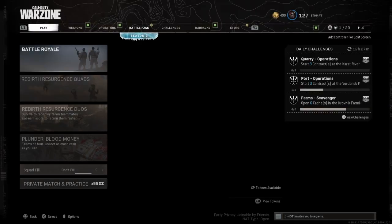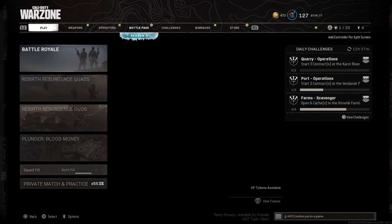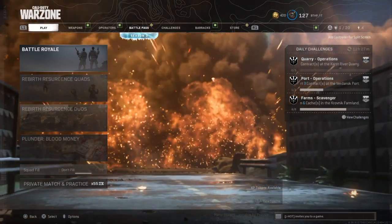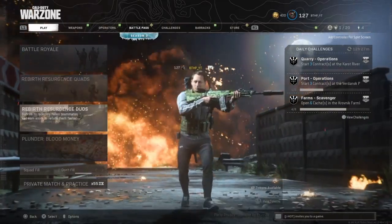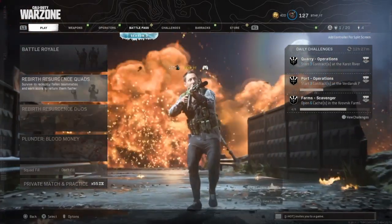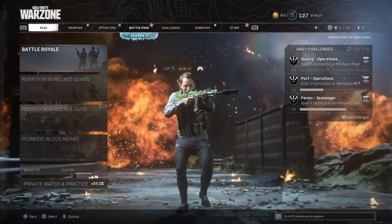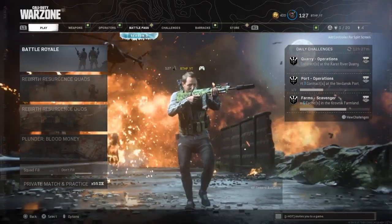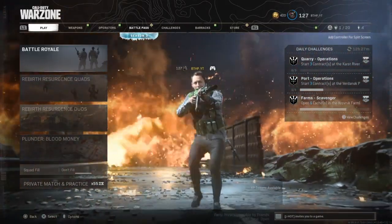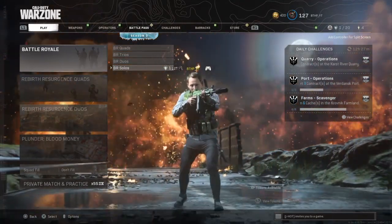Alright guys, so once you're on this screen right here - my game hasn't even loaded in yet because I'm on PS4 - I'm going to explain anyway so you guys can see. You can do it in the other modes like Rebirth and Quads. If you're wondering, can you do it in other game modes, Quads, Normal Duos and Trios? You can, but you need squad members that have already done this. Or you can go into the solo version of that mode and try and see if it works. I haven't tried it solo yet.